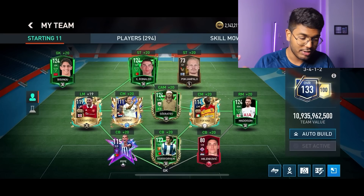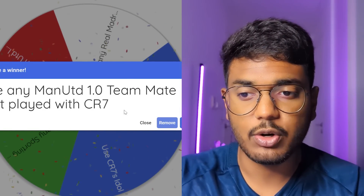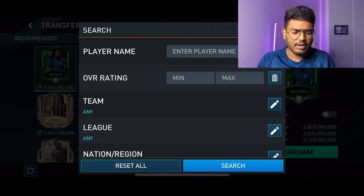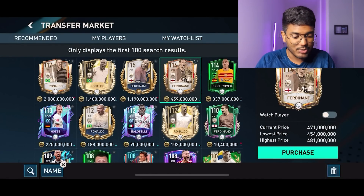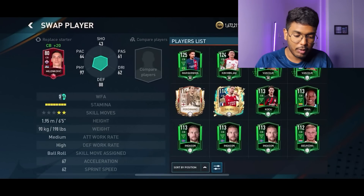We've got two more positions left - striker and center back. Spinning again - use any Manchester United 1.0 teammate. Ronaldo played with legends like Van Nistelrooy, Rio Ferdinand, Scholes, and Beckham. I'm going to fill the center back position with Rio Ferdinand. He's got a 114-rated card which looks good and is cheaper than the 115-rated version. Purchase successful - Rio Ferdinand is here, which almost completes our team.